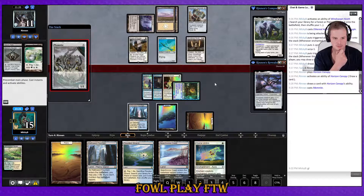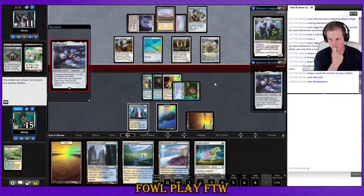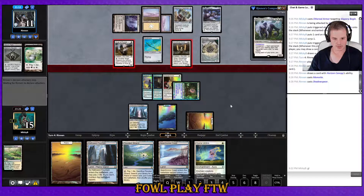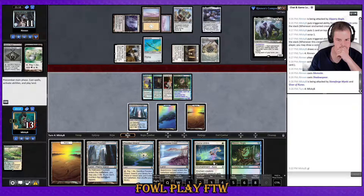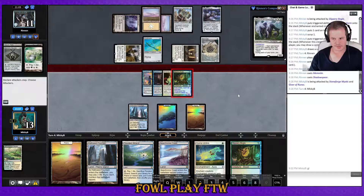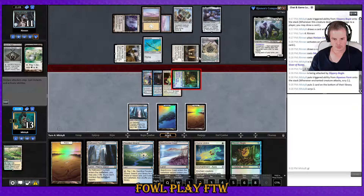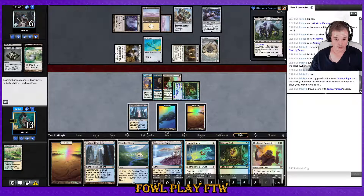Using Inkmoth Nexus to cycle, playing Memnite — okay, they might just have the race. Play Shadowspear sure, attack for two. This is all going well for us at the moment. Not the Bogle. We're going to play Hyena Umbra post-combat and still kill them. Let's attack, do our scrys, make our decisions after that. Daybreak is pretty good.